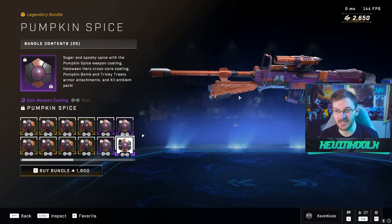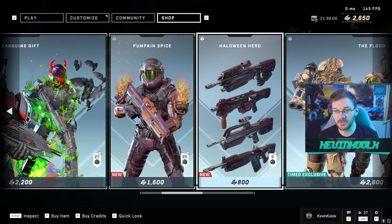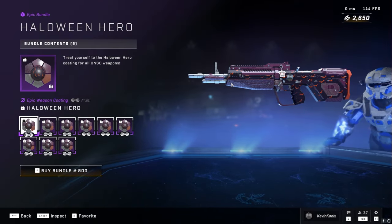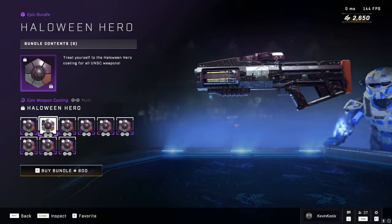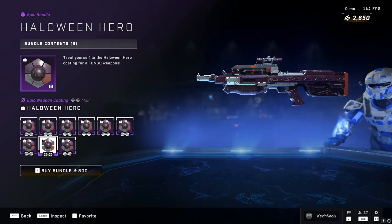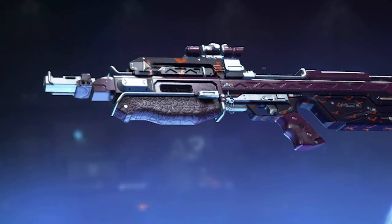I think I might hold on to my credits there. You also get the Halloween hero coatings for your assault rifles — it's kind of a fun one. Let's see what it looks like on the Hydra: a bunch of little bats all over it. So if you're really into Halloween, there's this for you. Look at the grip on this — it has a spider web pattern on it, which is actually kind of fun.